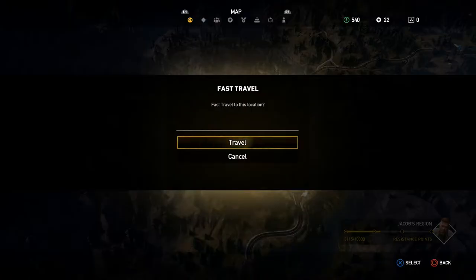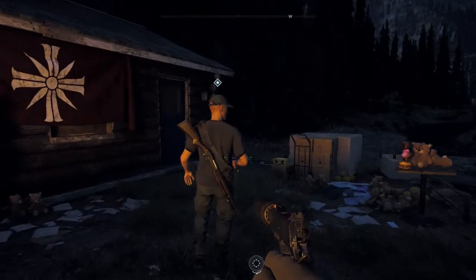The next person is for bobbleheads. This is Dave Fowler — he's at a cabin south of Widow's Creek.